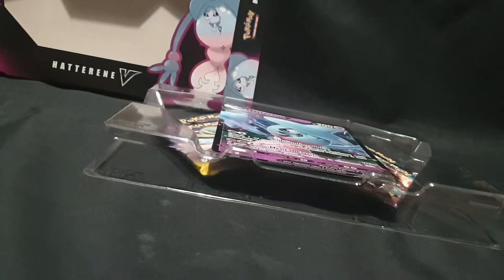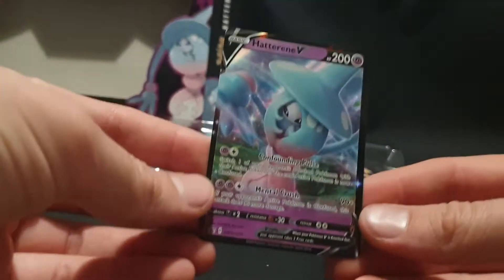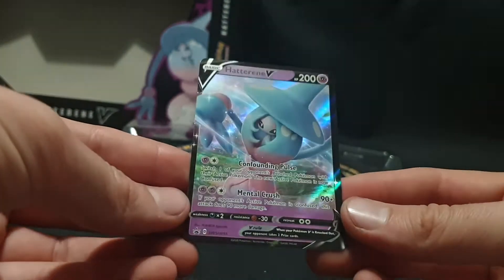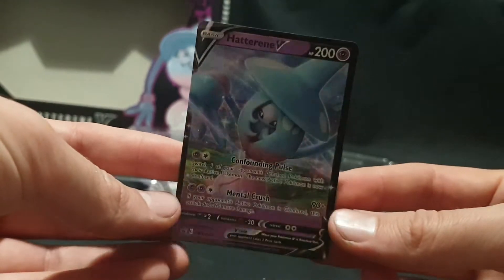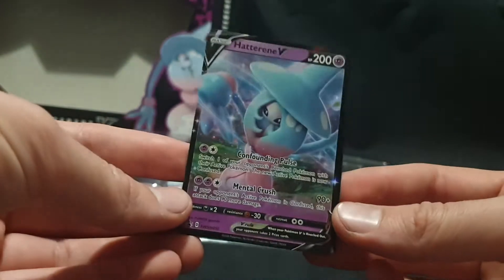Let's start off having a look at our foil promo card. Here we have our Hatterene V — it is gorgeous. It is Sword and Shield promo card 55. We'll go ahead and slide that into our album in a moment.